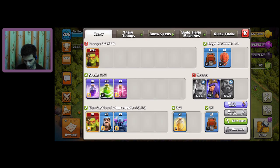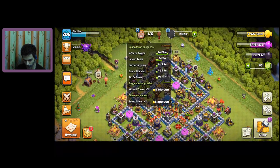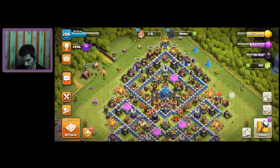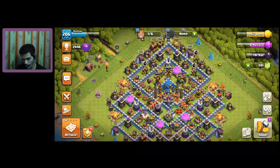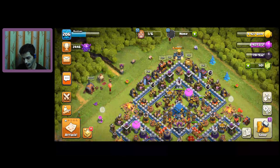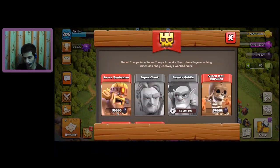I have also purchased super troops — I had super goblins active. My builders are mostly free, and my research lab is busy, but I want to keep one builder free. When all your builders and lab are occupied and you've also bought super troops, you're left with nothing to spend your dark elixir on — it's really frustrating.